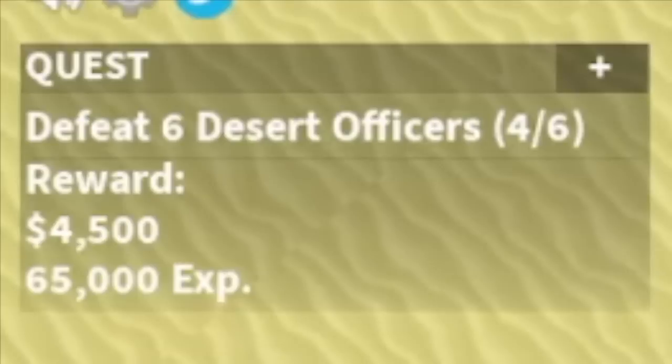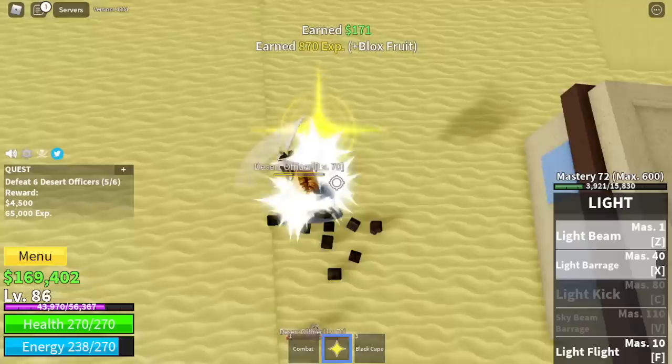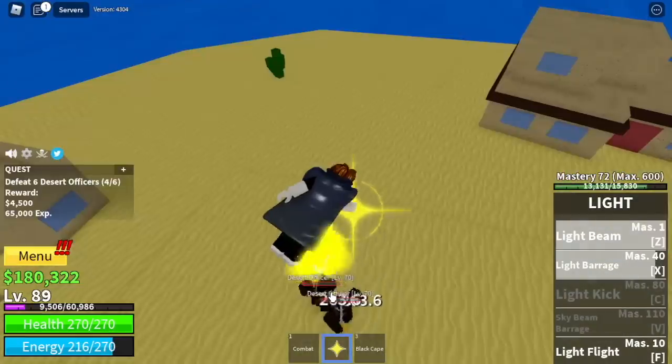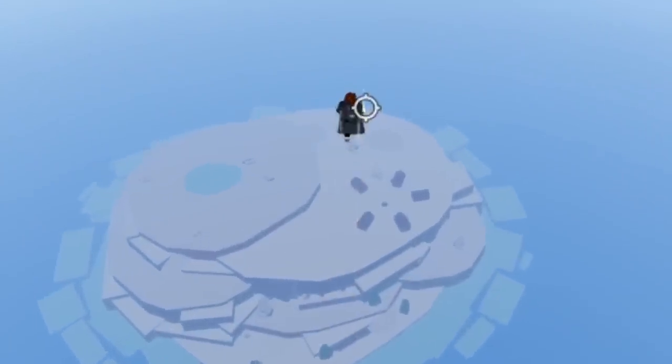Next up, level 75 — Desert Officers. Same guys. If you're level 75, they cannot hit you. Just use your left clicks or even your skills to make things faster. Next up, level 90 — the Frozen Village.